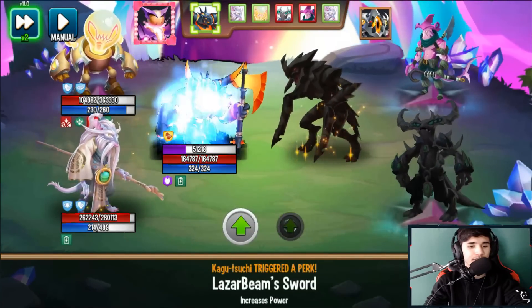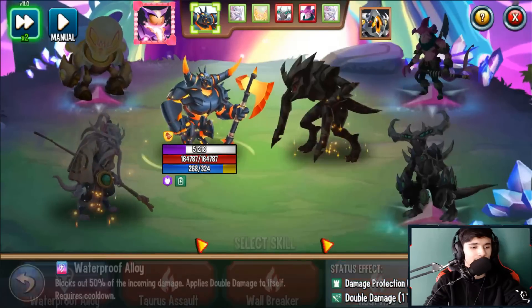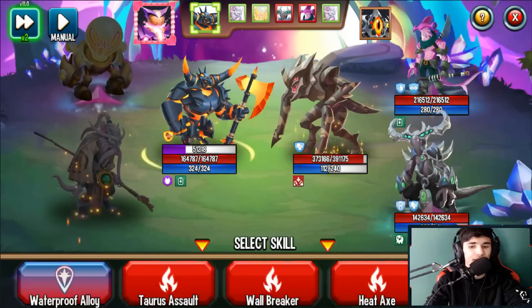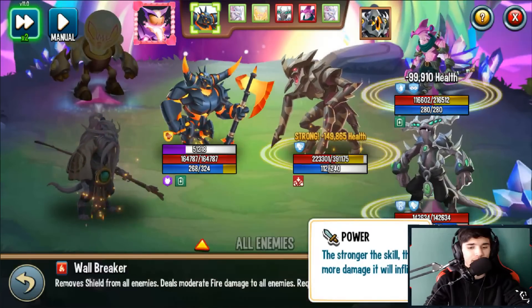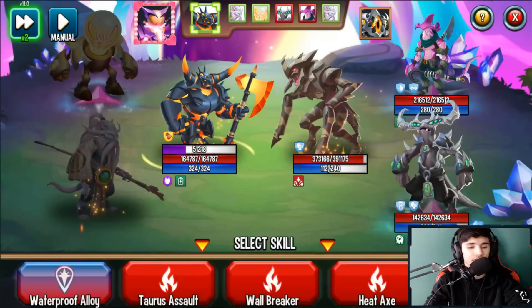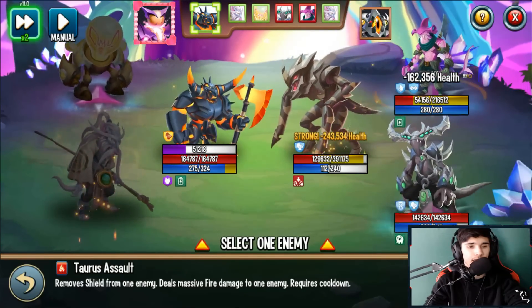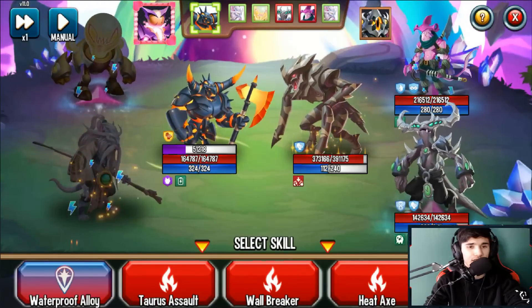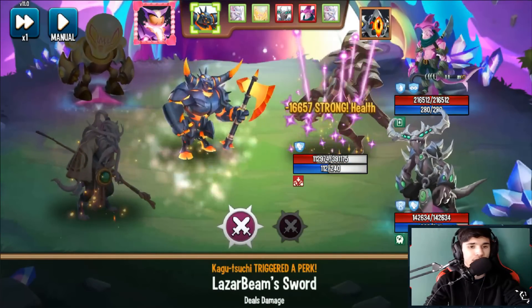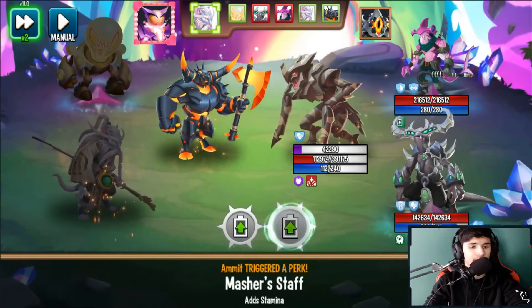Now it's Minos's turn. Laser Beam Sword kicks in, boosting my power. I'm going to use the massive fire damage skill — 65 power. Instead of going for double damage, I'm using the assault skill against the monster that has Vulnerable, which is the level 138. Just like that — 243,000 damage!